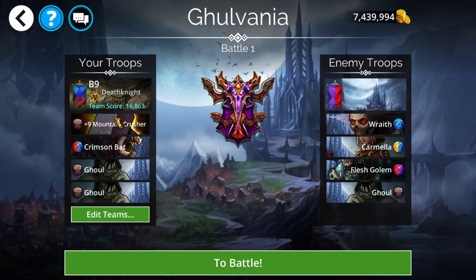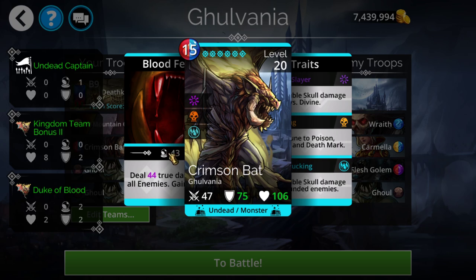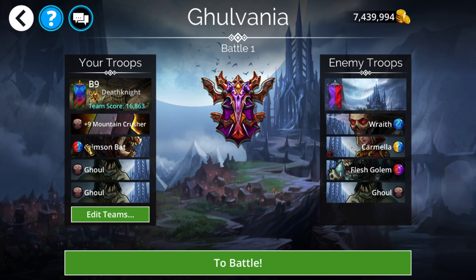Simply go to any Explorer battle and quick kill it with a Galvania team. The easiest way is with a Mountain Crusher and then anything that can one-shot the entire team. You can do this on a really low Explorer difficulty like 1, 2, or 3, and simply one-shot it with any full AoE that exists within this kingdom. Crimson Bat is one of the more optimal ones, though there are cheaper alternatives. The Ghoul is just there for extra brown support to get Mountain Crusher up quicker in case any of them revive.